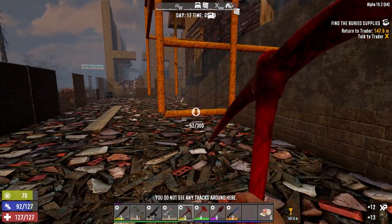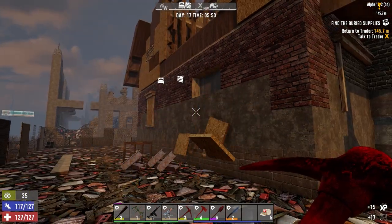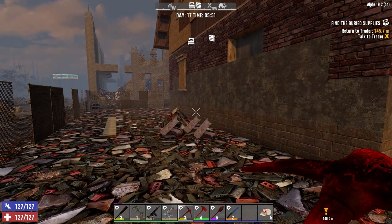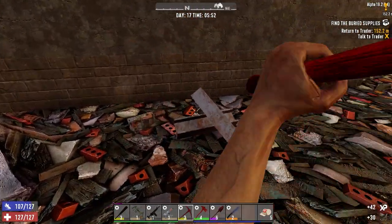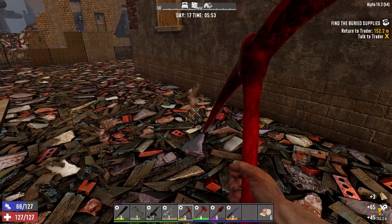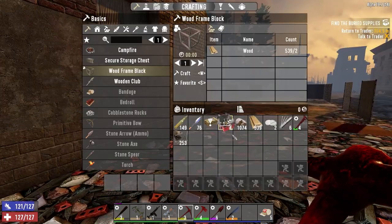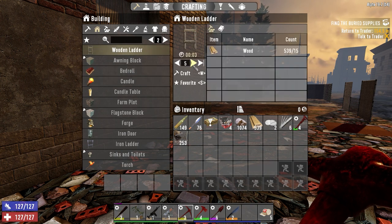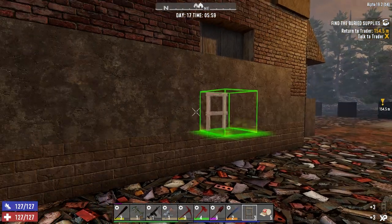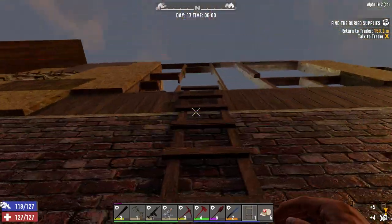I don't think this will drop it — oh, it did! And it pulled the wall off and everything. Well, so much for our lantern. All right, let's just get some ladders going here for now. I've got to get some wood today too — that's another thing. We're going to throw a temporary ladder system in here for now. Just four — beautiful.